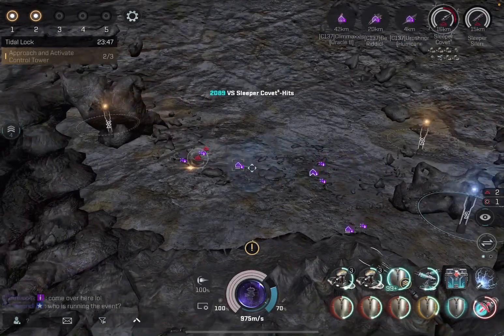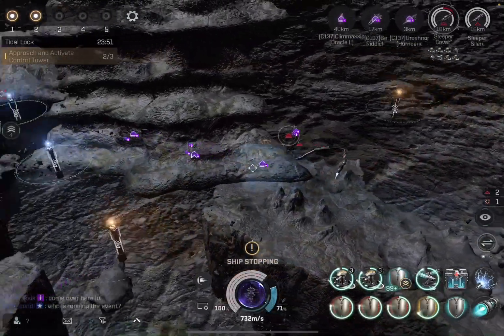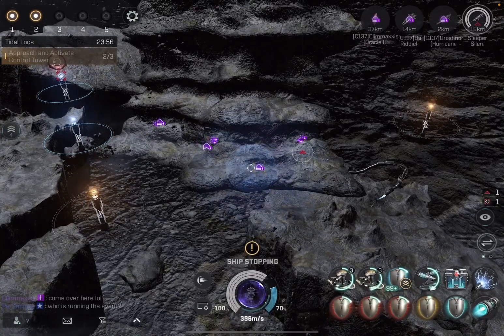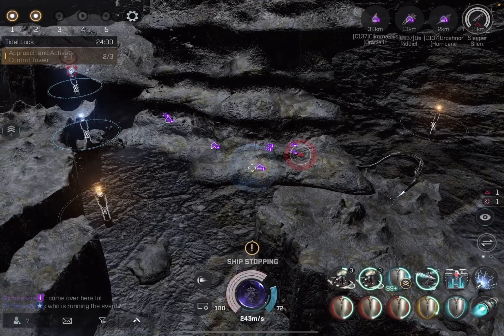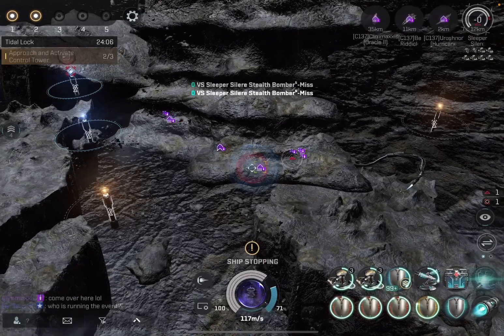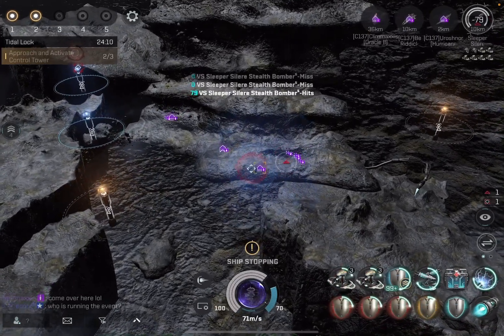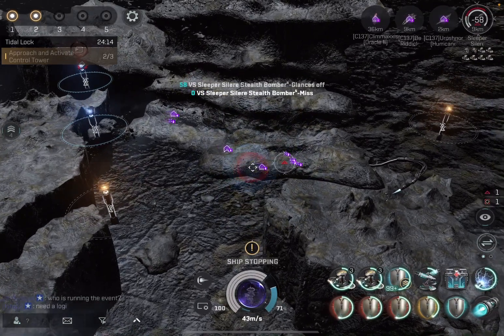You need a battleship. You need to be able to tank, you need to be able to move. Having a bubble guardian is nice. If they had prop mods, they'd probably be anchored to me and not have to worry as much about active tank. If you get range on these guys you can take them out, but if they're close, they are using every bit of E-War — scram, tracking disruption, everything. It's a bitch.